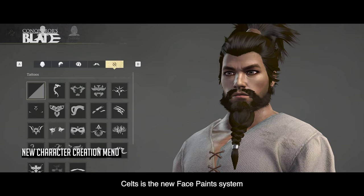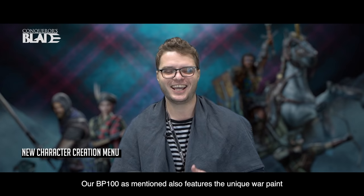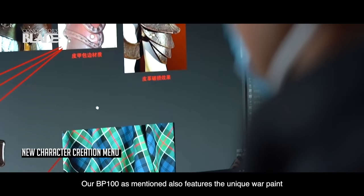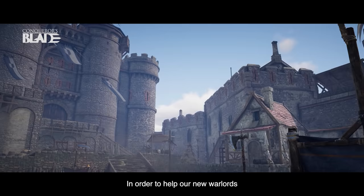Another cool feature since we are talking Highlanders and Celts — it's our new face paints and war paint system. You can get tattoos and war paints on different parts of Conqueror's Blade as rewards. Our Battle Pass 100, as mentioned, also features this unique war paint.